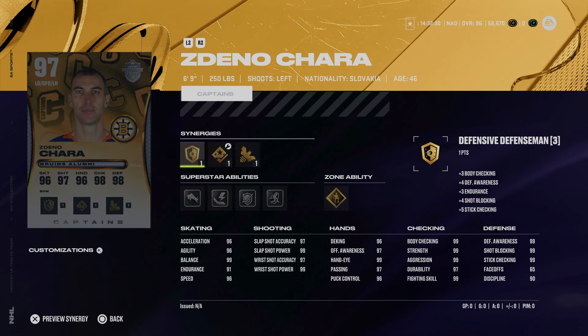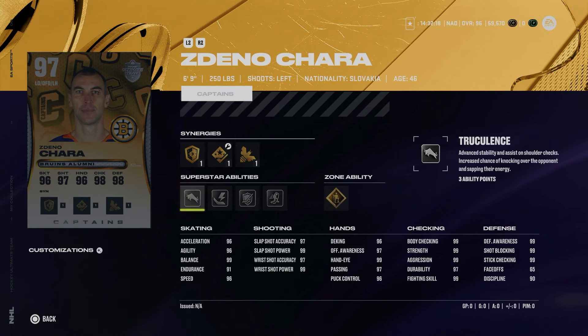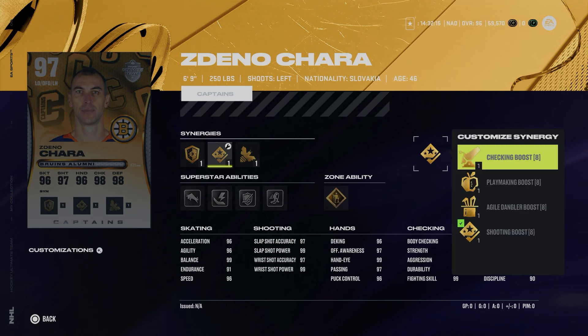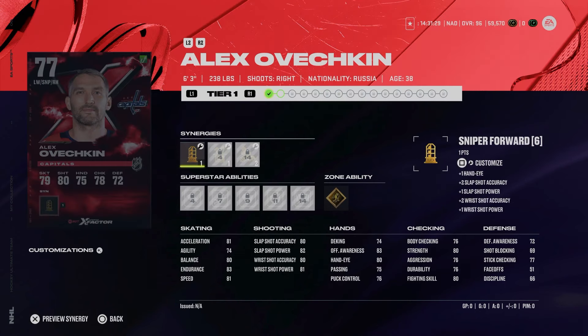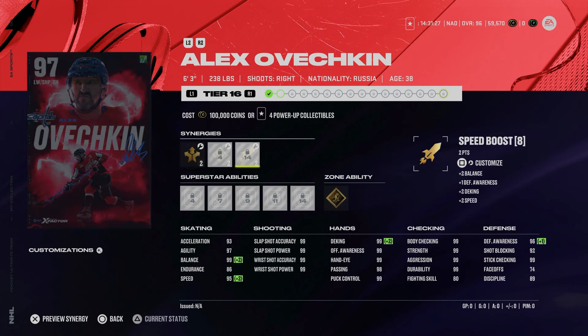Then there's the 97 Zdeno Chara, which is kind of frustrating if you went out and made the limited edition Chara from the master set. That one was pretty simple to complete but at least gave you a bit of a flex. This version has 96 speed, acceleration, and agility — very strong. No skating synergies thankfully. Does have Truculence, so again just one of the best cards in the game in the 97 Zdeno Chara.